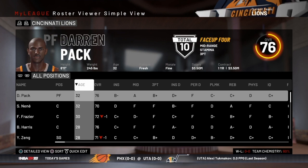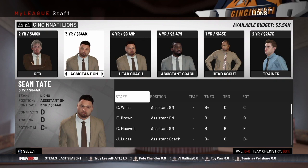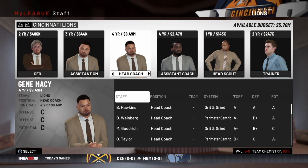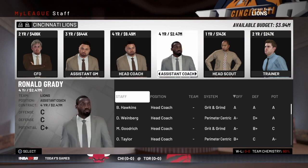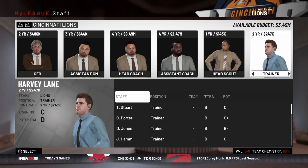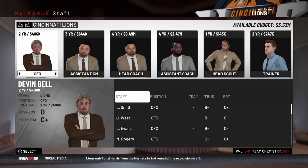Let's look at the staff running this team. Our CFO is Devin Bell, our assistant GM is Sean Tate, our head coach is Gene Macy, our assistant coach is Ronald Grady, our head scout is Jacob Griffith on a one-year deal, and Harvey Lane is our trainer. We're going to stick with this staff for the first year — no staff changes. We'll give these guys an opportunity to prove themselves and see what they have.